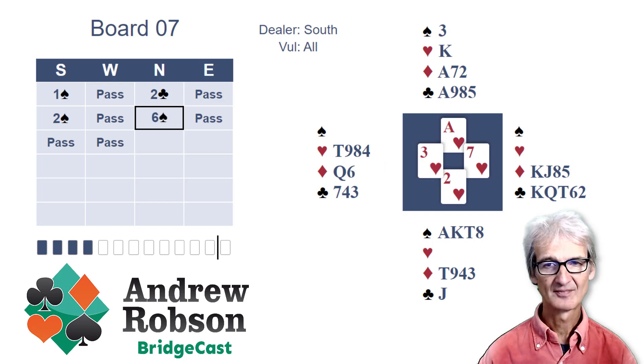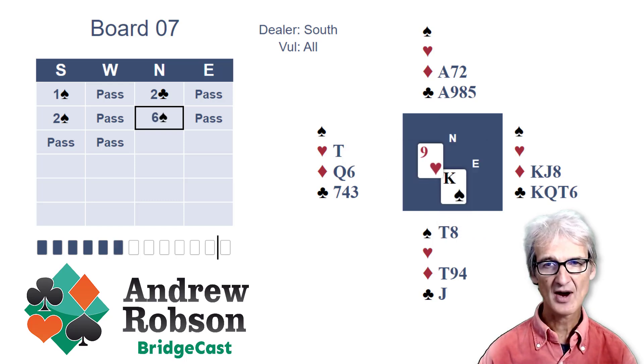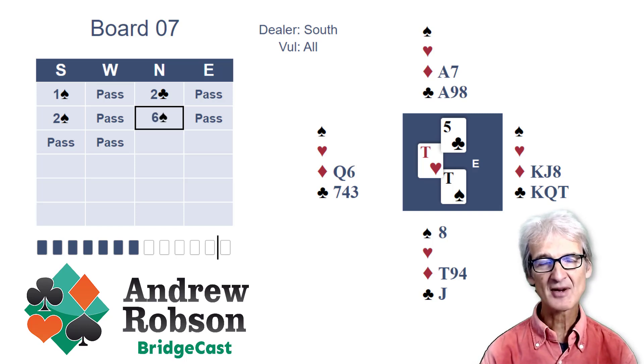Here's how we do it. On the heart lead, draw trumps — a 2-2 split. Cash the hearts, throwing a diamond away. Now start running the spades. It doesn't matter what West throws; we're throwing a diamond from dummy. East can afford to throw away a club. But when we play the penultimate spade and throw a club from dummy, what can East discard? If East discards a club, we can ruff out the clubs — play the Jack of clubs to the ace, ruff a club, then back to dummy to cash what would then be a long club. So East can't afford to throw a club away.